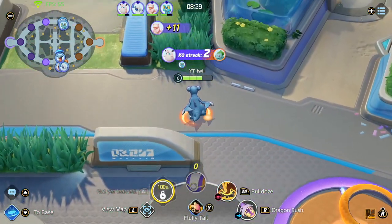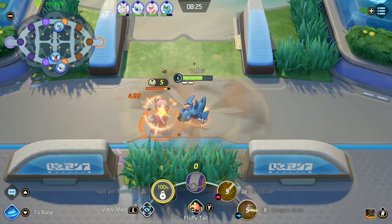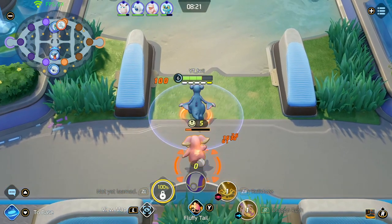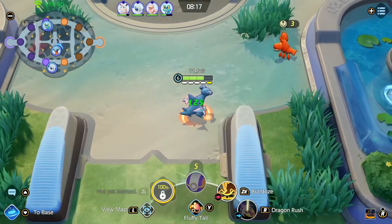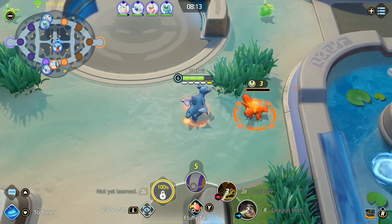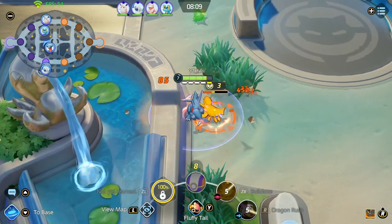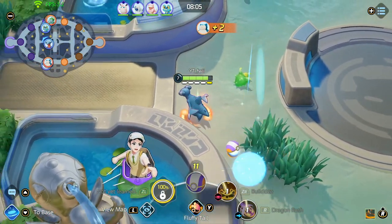Against ranged Pokemon you generally won't be able to do that, but if they are melee it's easy to get full stacks and just continuously attack them to melt their HP bar. After the clear, go into the river and clear for the crabs. Your goal is to try to get level 8 before Dreadnought spawns, and if you get your gank off early then getting level 8 is extremely easy.